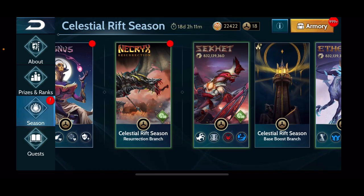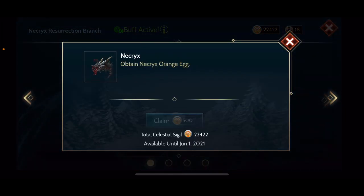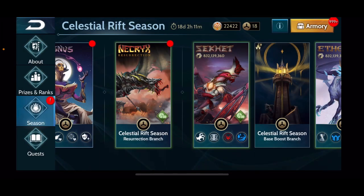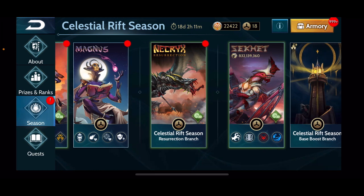Then we have the resurrection branch, which is Necrix this season. It's very cool to get as a monumental dragon, but unfortunately with the meta of today's bases he will just struggle. It's still a fun dragon if you like the looks and enjoy flying him, because you're going to be able to find bases you can attack with any dragon — it's just not going to be the best for the highest tier competitive play, especially in Atlas. That goes for most of these dragons unfortunately.